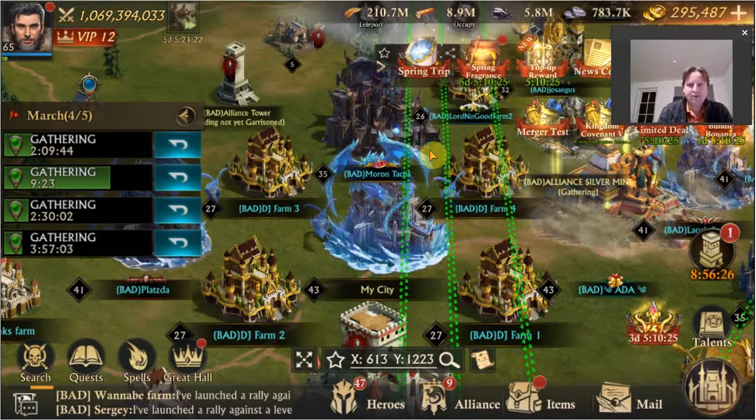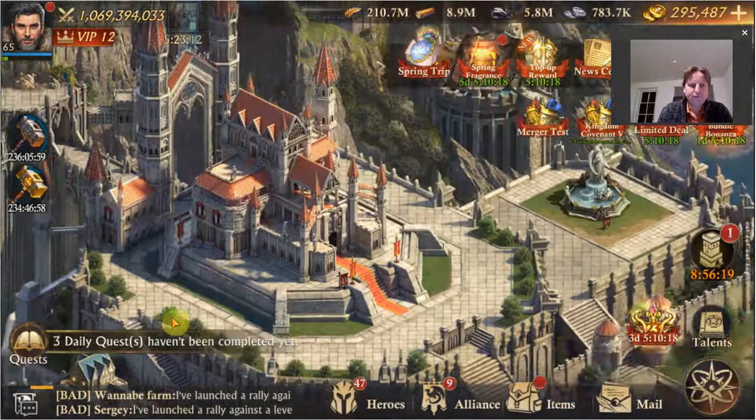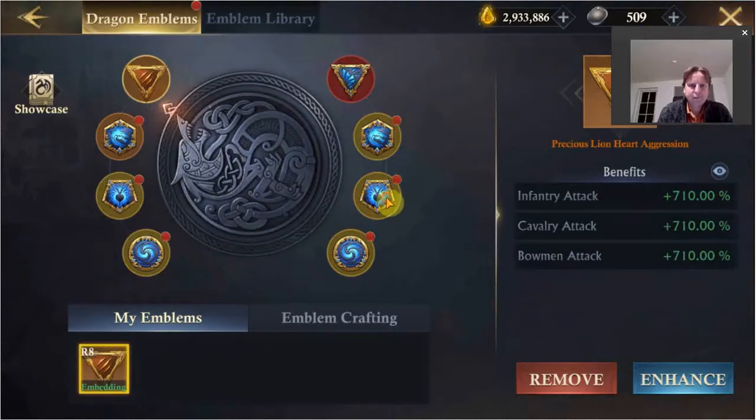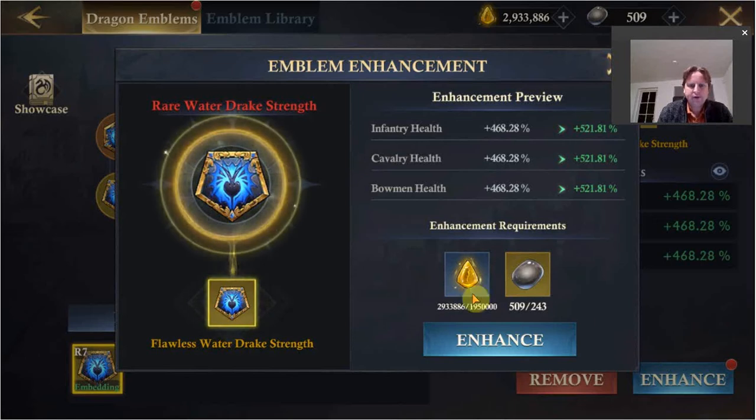For dragon emblem I do actually have the possibility to make a few upgrades, so I'm going to do that. I have one health emblem that I can upgrade from flawless to rare. I don't really recall where I got it, but I have quite some emblem essence, which is nice. The increase in these steps is quite large of course, but when you already have boosts that are maybe seven, eight, or even ten to twelve thousand, an additional 53 points is not going to be that impactful.